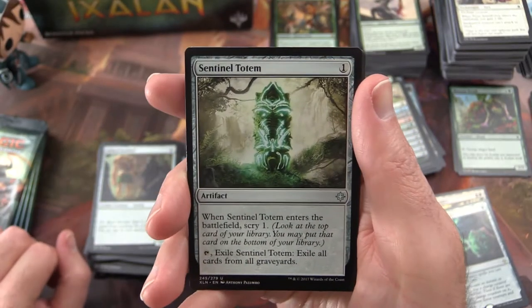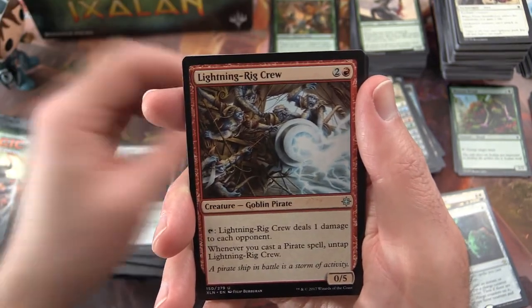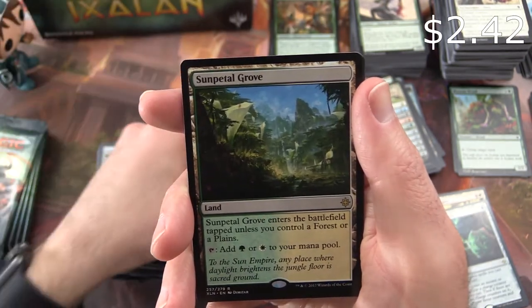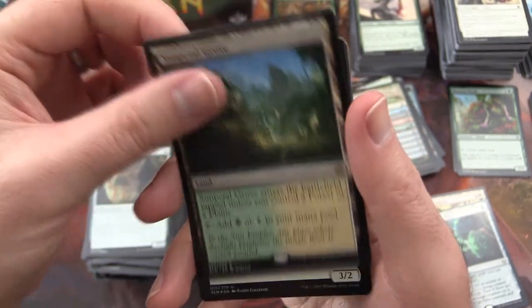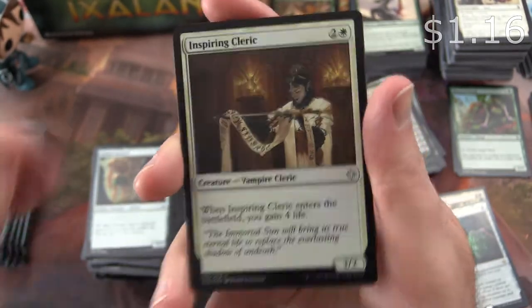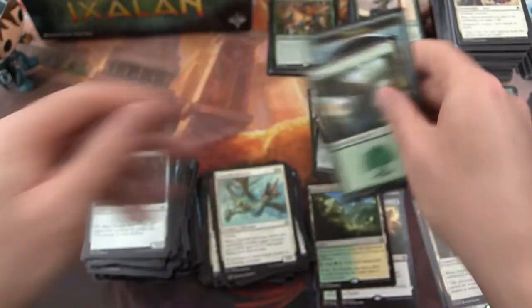The uncommon is Sentinel Totem. Lightning Rig Crew. Imperial Aerosaur. And Sun-Blessed Mount — a dual land, Plains or Forest. And a Foil Inspiring Cleric. Always nice to get a foil.